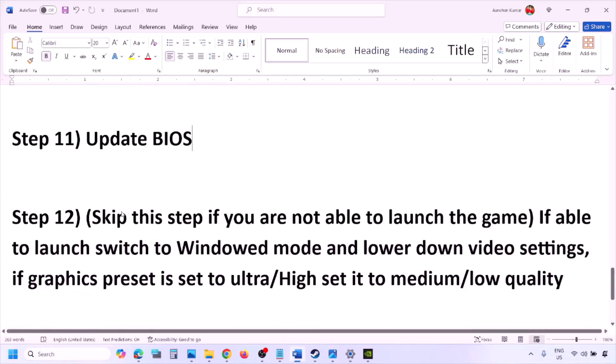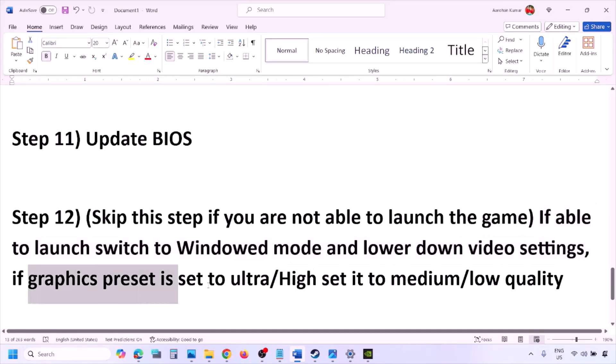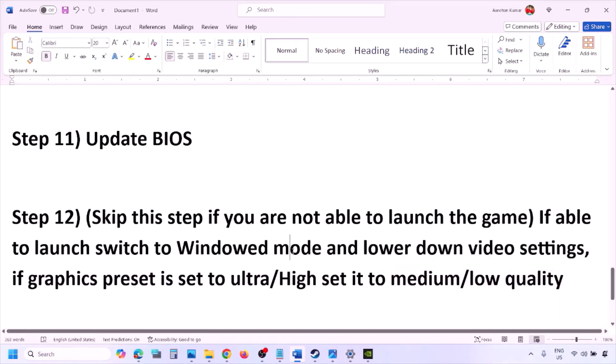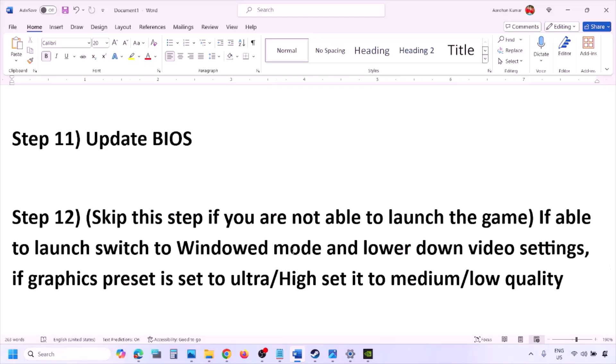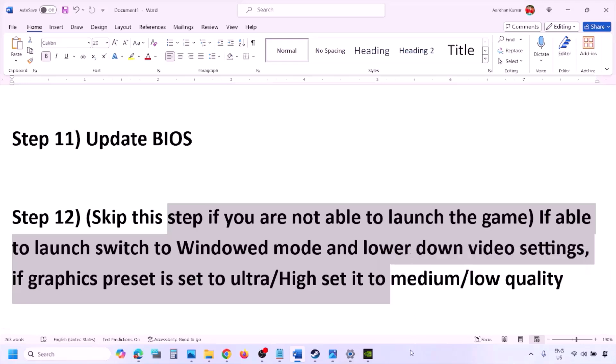You can skip this next step if you are not able to launch the game at all. If you are able to launch the game, try switching to Windowed mode and lowering the video settings. If the graphics preset is set to Ultra or High, set it to Medium or Low. You can also try turning V-Sync off or on and check. Try making changes in the graphic settings to lower the load.